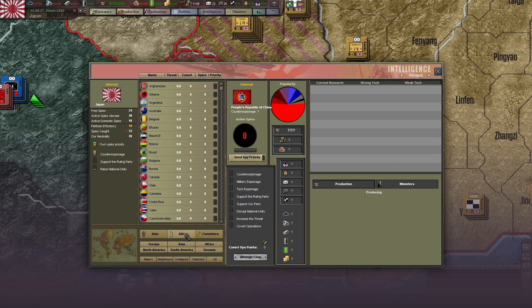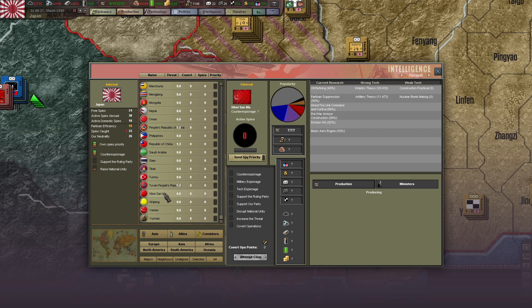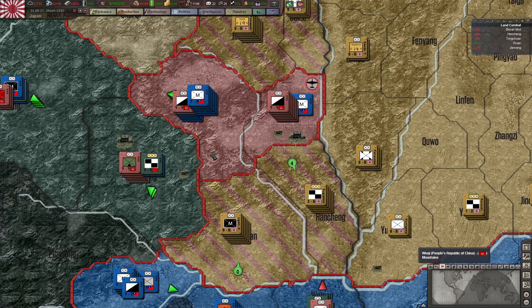Intelligence — I was going to look at Asia. Republic of China — I can't see much because I don't have enough spies there. People's Republic of China — I was hoping to catch something here, but nope. Zibi San Ma, Yunnan — nope on all those. That's fine.